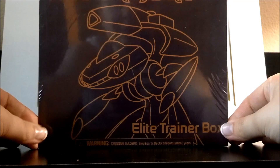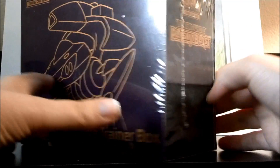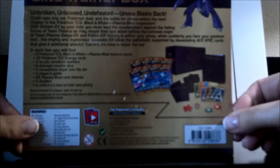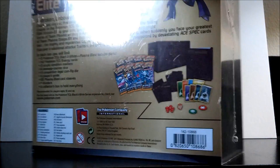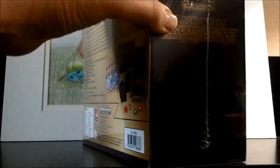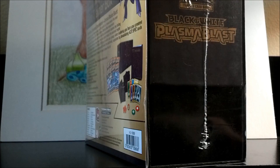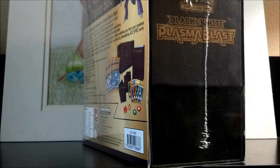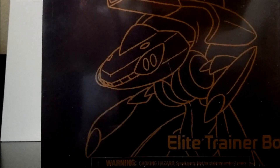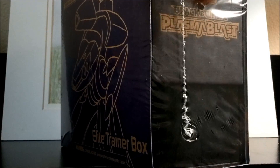Hello everyone, today I have an opening of an Elite Trainer box. This is actually the second Elite Trainer box from Plasma Blast that I'll be opening up. I opened one earlier and I just really like the quality items inside and I wanted to get a second one to have some of the dice and sleeves — really the sleeves are what I'm after. It comes with eight packs, and I got a lot of good trades today at my league. So I'm excited to maybe pull some stuff I still need or can trade with people.